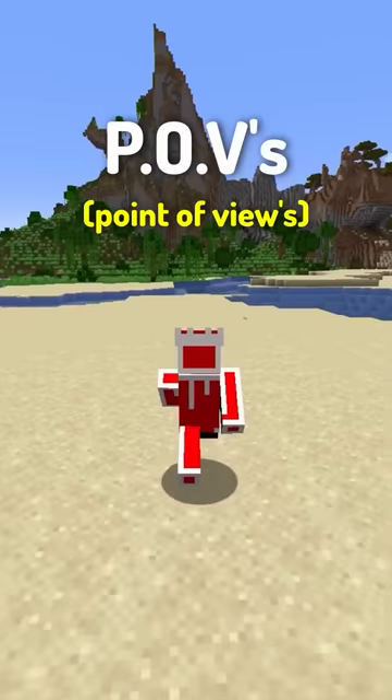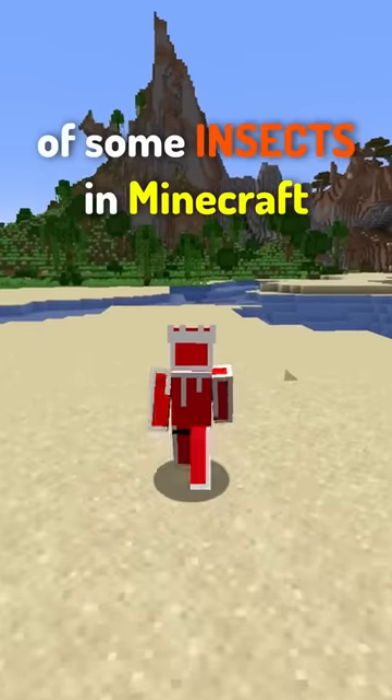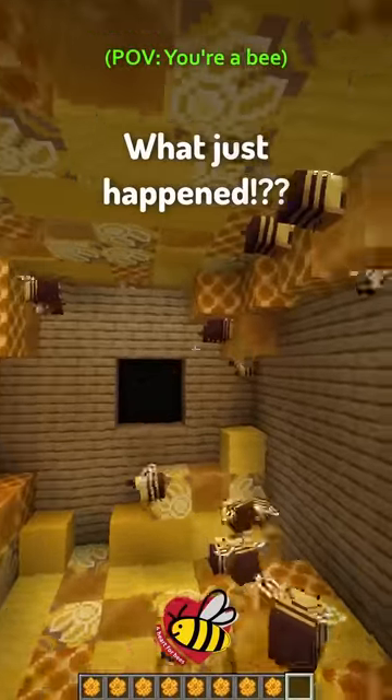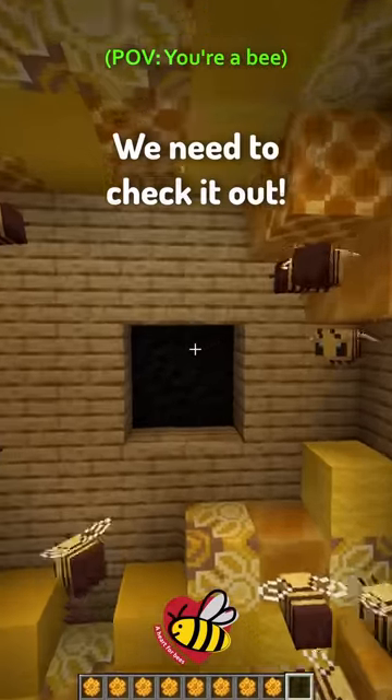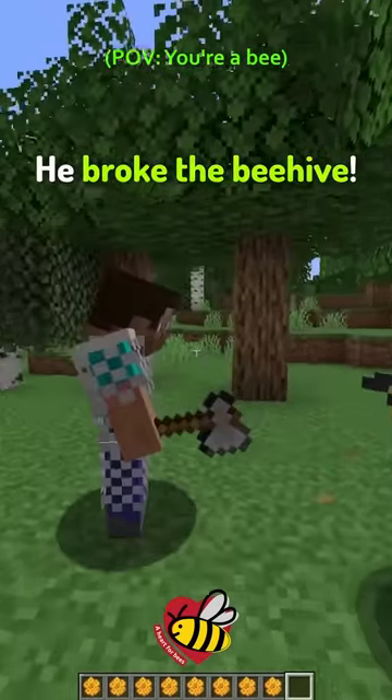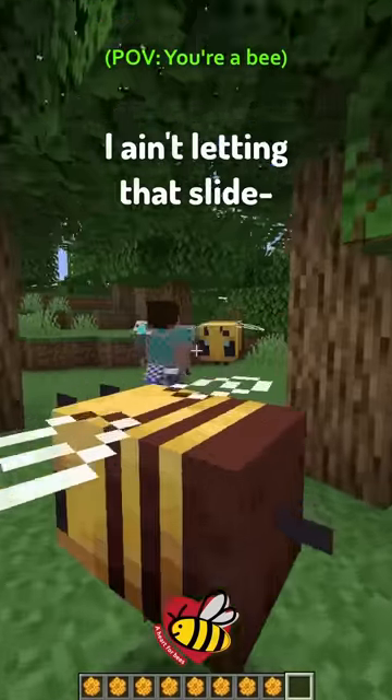Here are some POVs of some insects in Minecraft. Bee. What a beautiful day! Bruh, what just happened? What just happened to our beehive? We need to check it out. What is he doing? He broke the beehive — nah, I ain't letting that slide.